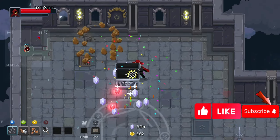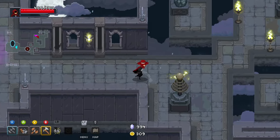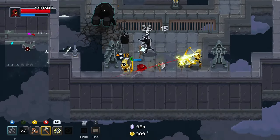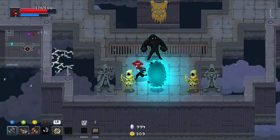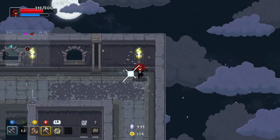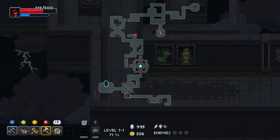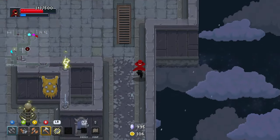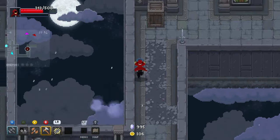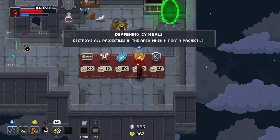Oh boy, okay. I'm not gonna use it but it looks cool as well. I saw it coming — I knew I was gonna fall in there. That's such a stupid position to fight. Now we need to run all the way up there. Honestly, if it would have been just the red trader I would have skipped it, but it's the item trader so I kind of have to. Please give me something good — projectiles in the area when hit?